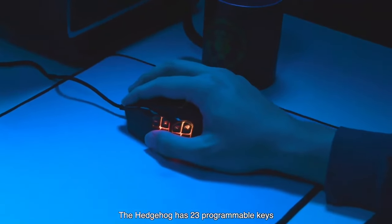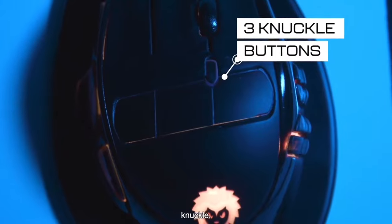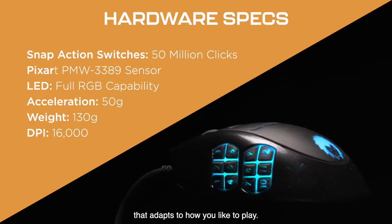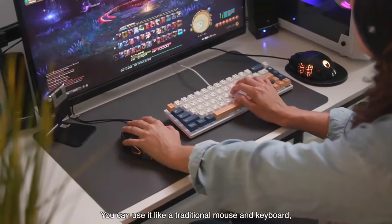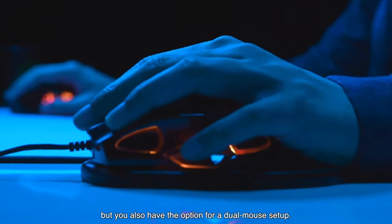The Hedgehog has 23 programmable keys, including side, knuckle, and pinky buttons. It features top-of-the-line performance that adapts to how you like to play. It comes in both a right and a left-handed version. You can use it like a traditional mouse and keyboard, but you also have the option for a dual-mouse setup.